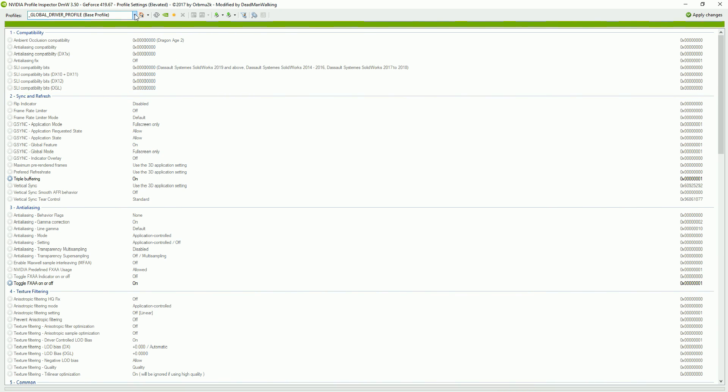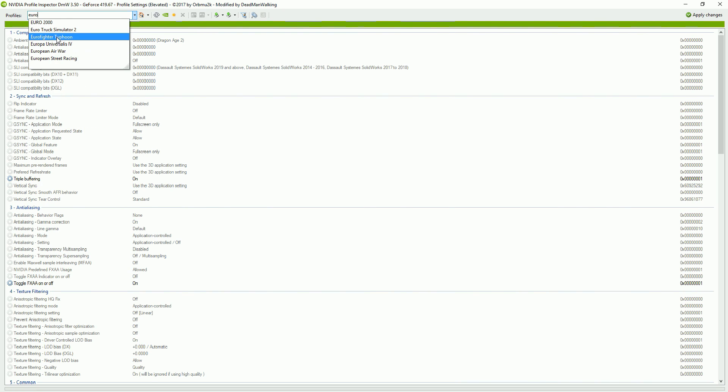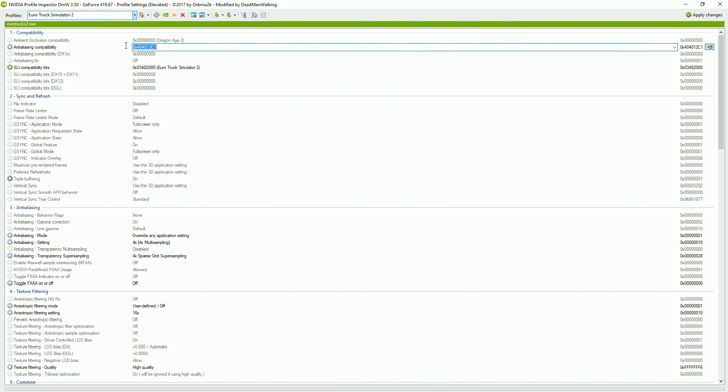The application we're using is Nvidia Profile Inspector — it's a zip file you download, extract, and when you extract it you'll get these files. The Nvidia Profile Inspector requires elevated rights, so double-click it and press yes to allow it to make changes to your computer. In here we have all the games that your Nvidia drivers support. Search for 'Euro' and you'll find Euro Truck Simulator 2. There are eight settings you need to verify and possibly change. The first one is the anti-aliasing compatibility — it probably says 0x0000 and it should say 0x404012c1.